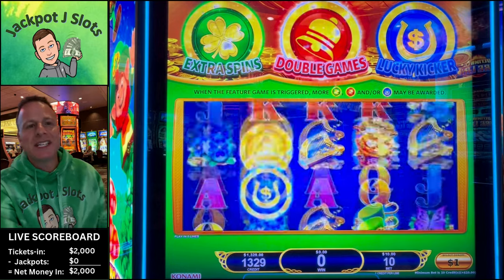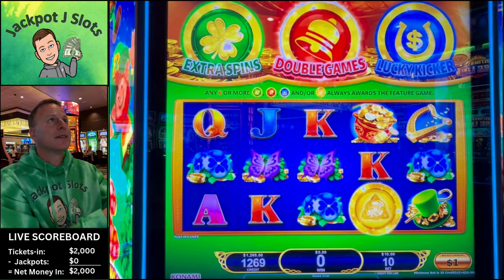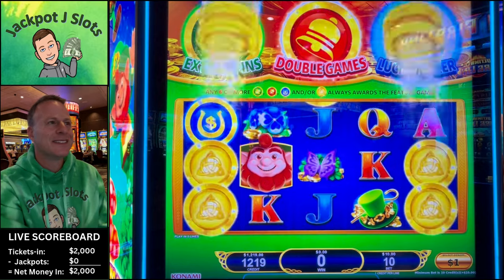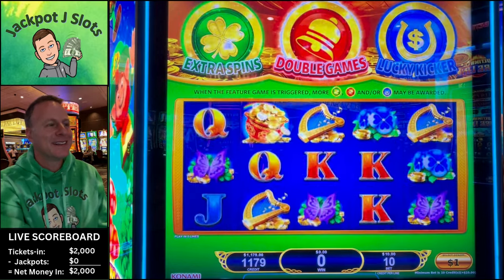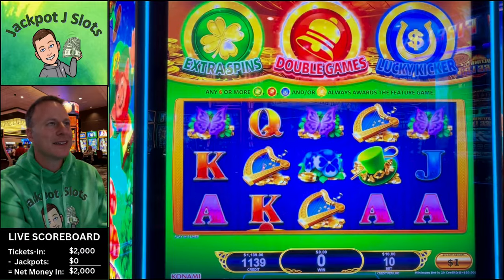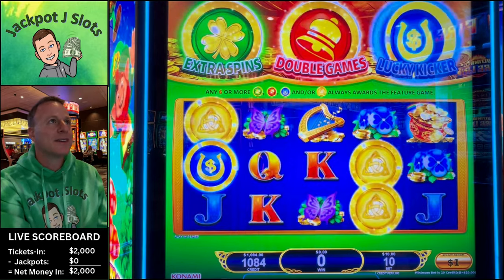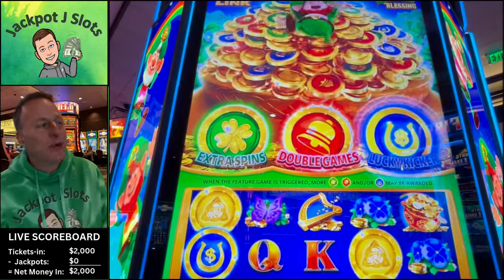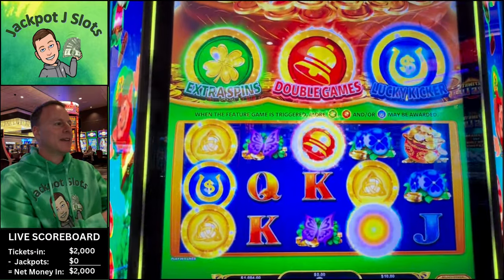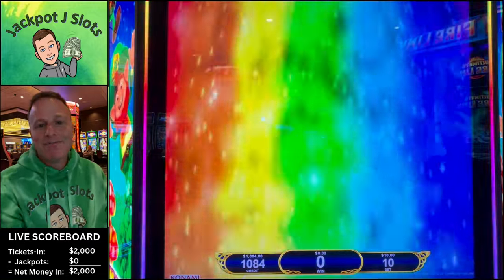We're going to go down to $10 and do some fast taps. I thought he was exploding - that's why he wouldn't let us tap. Come on. Not five more - we got the lucky kicker! Throw us an extra one. We got all three! Unfortunately, we got all three on a $10 bet. But hey, crazier things have happened.